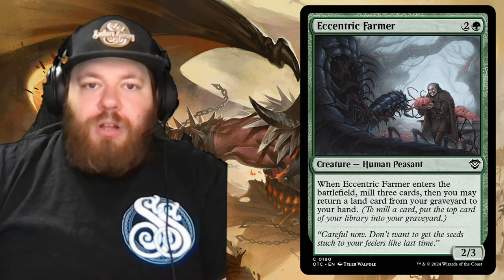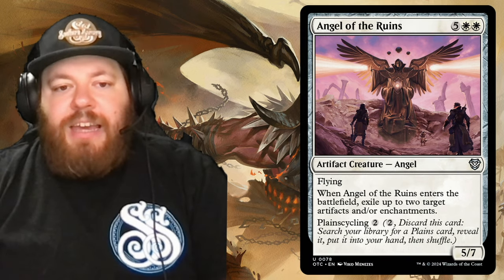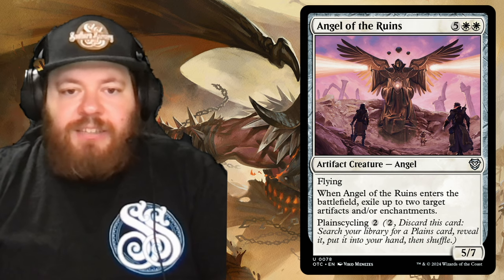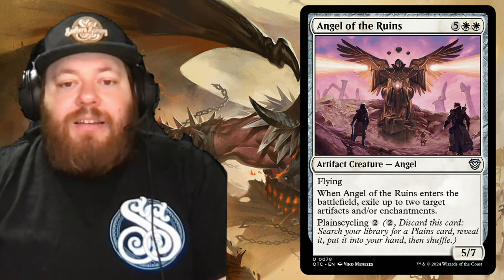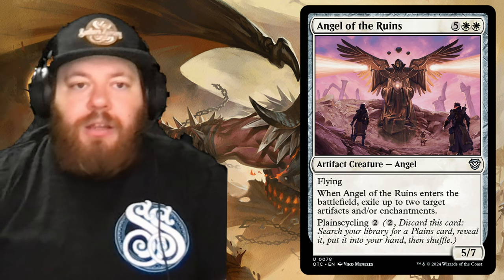From there we have Angel of the Ruins — five and two white with flying. Whenever it enters the battlefield, exile up to two target artifacts and/or enchantments. It also has plainscycling: if you draw it and need lands, pay two generic, discard it, search your library for a plains card, reveal it, and put it into your hand. So it's a little bit of land fixing plus removal.